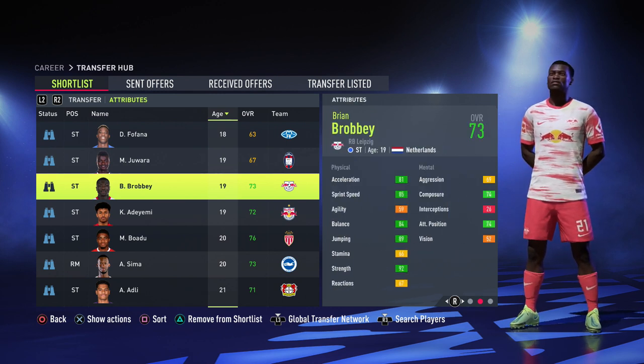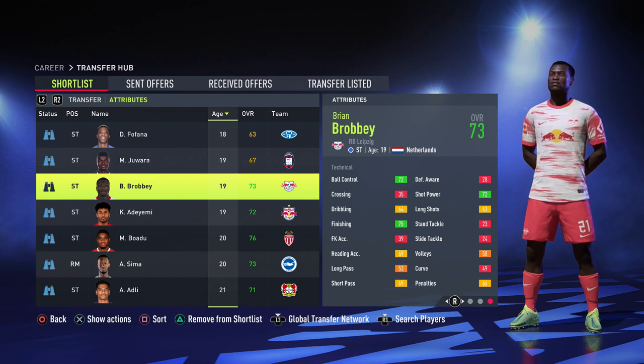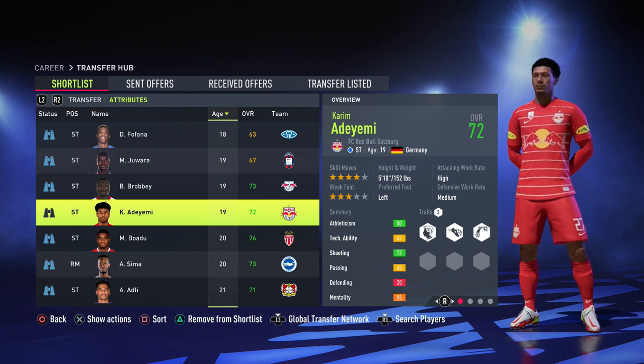After that we go to the Leipzig forward, the Dutchman Broby — 85 sprint speed, on the better end. He's got 92 strength and 89 jumping, so this guy is going to be overpowered with that strength, jumping, and pace. On top of that he's got 75 finishing — not much to improve really. At 6.5 million, that's not bad for what you get.